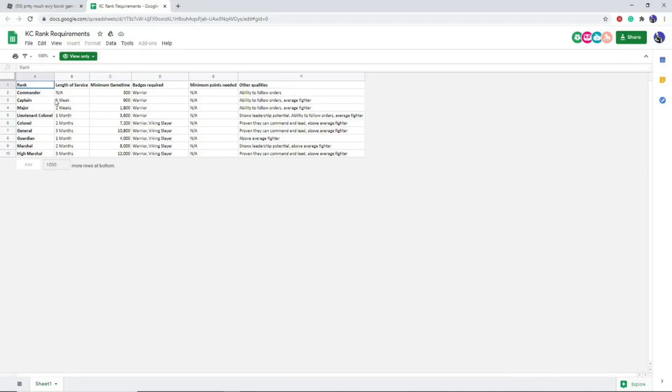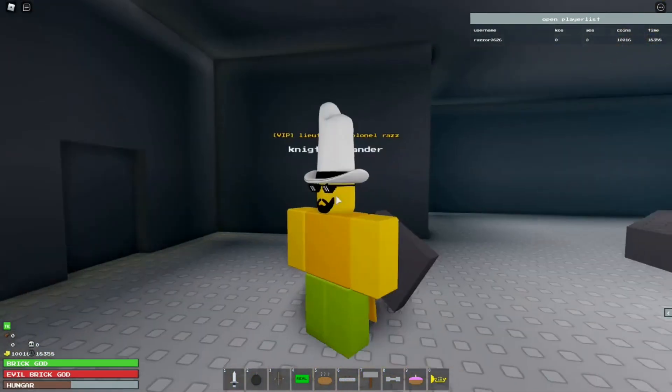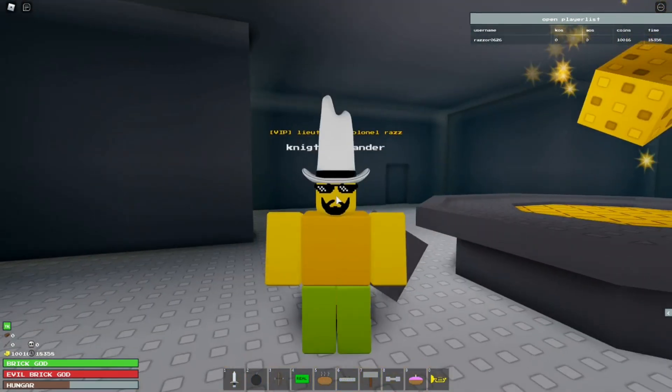To become a commander you need no minimum length of service. For minimum game time you're going to need 300 minutes. You could also get the warrior badge in the meantime — this is absolutely required if you want to become a KC. You don't need minimum points yet, as that's going into effect later. You need the ability to follow orders, which is just listening to the higher-ups. Then we're going to do the top five tips on how to get the warrior badge, since you'll need that to become Knight Commander or even attempt to become one.